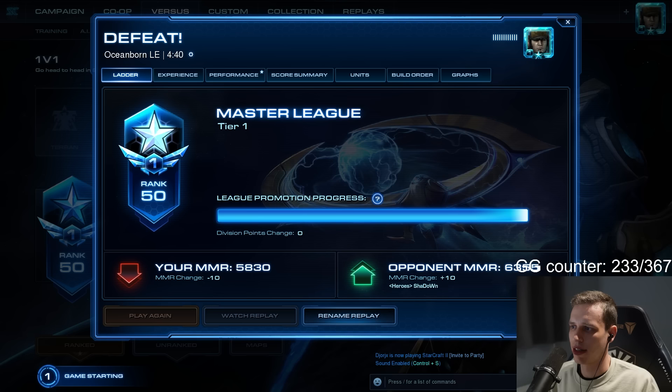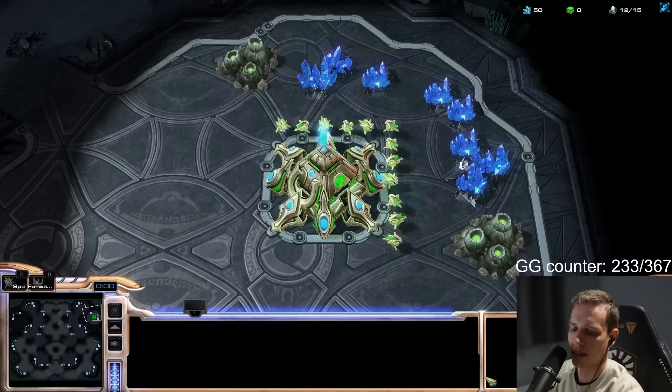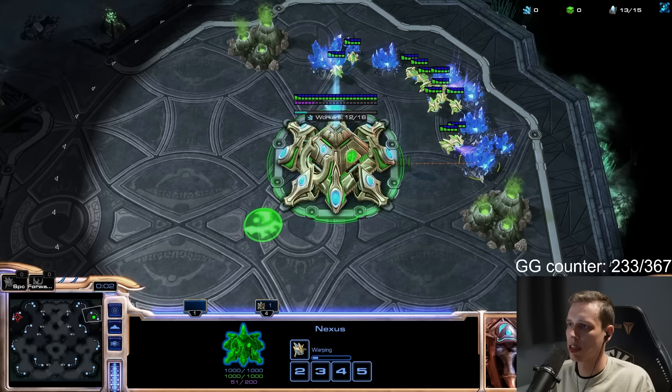I want a Zerg. Why do I keep getting Oceanborn? Oh, Ghost River — never mind. Ghost River has one very powerful three-pylon spot if you can get it up, and one very powerful four-pylon spot that is easy to build but expensive and hard to set up.